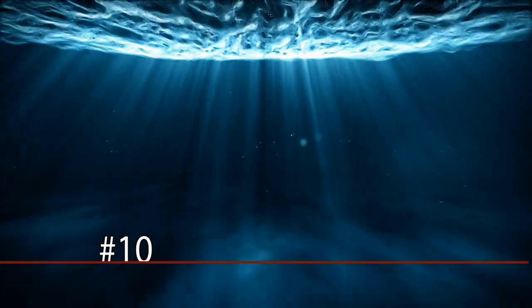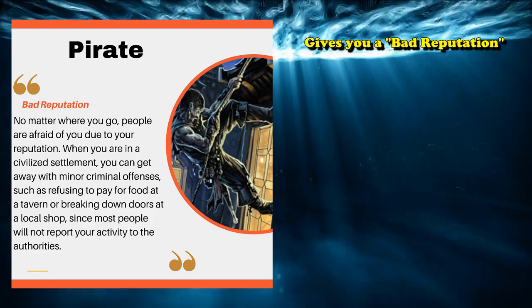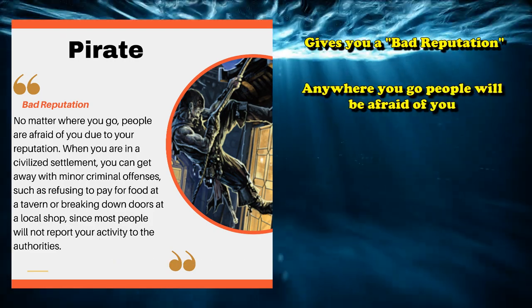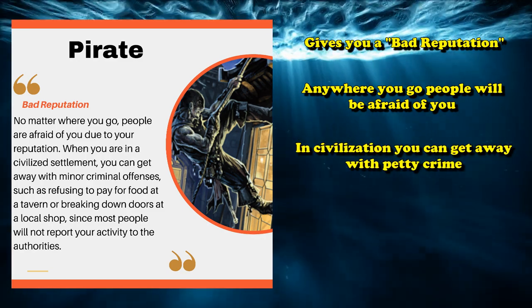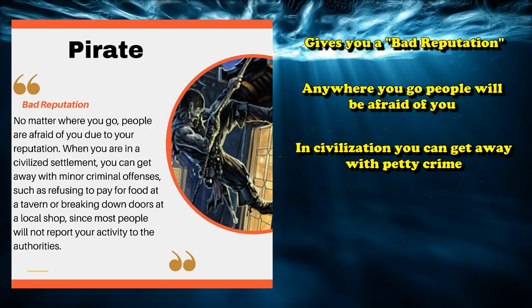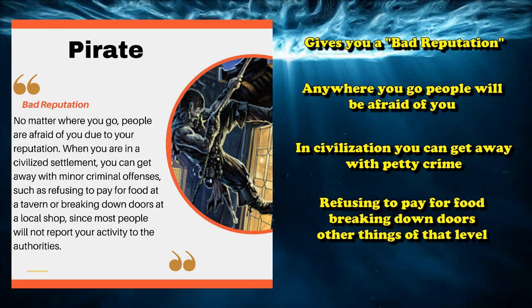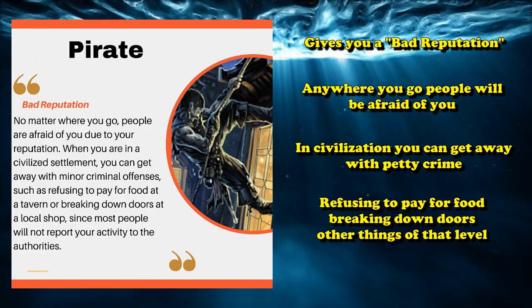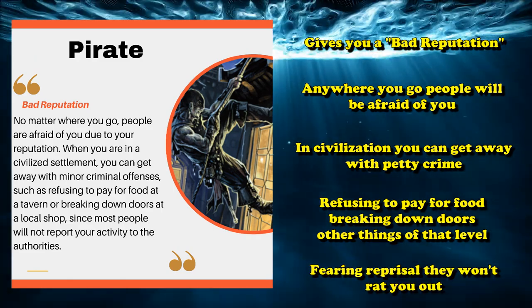At number 10, we have the Pirate background. The Pirate background gives you access to the Bad Reputation trait, where no matter where you go, people are afraid of you due to your reputation. When you're in a civilized settlement, you can get away with minor criminal offenses like refusing to pay for food, breaking down doors, bumping into people, etc.